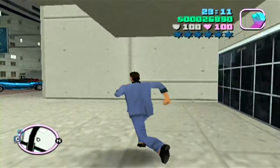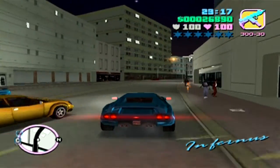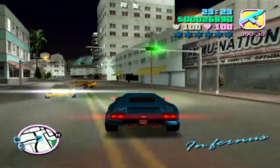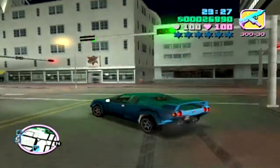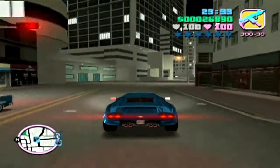The reason for pointing out this spawn location is because it makes this mission just a bit easier to complete, and the next mission is super easy to complete by having your hands on a helicopter for both of these missions. However, the helicopter didn't spawn in on my first visit to that rooftop on top of the building that has the entrance.